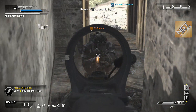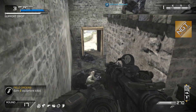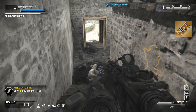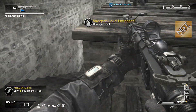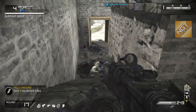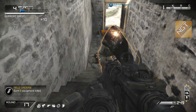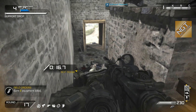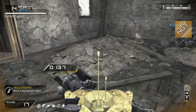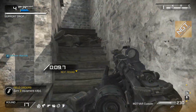My two favorite guns so far — from what I've seen in the campaign, extinction mode, and here in Safeguard — are this LMG and the FP6 shotgun. The shotgun is absolutely insane, especially when you're leveling it up. I ended up making it to around round 23 before I got downed, right after my AI buddy disappeared.